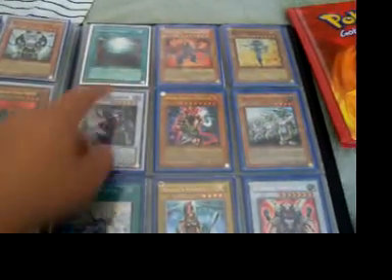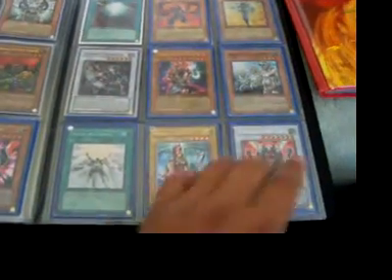Let's see. Ancient Forest. Ultimate. The Secret. Super. Dark Eruption. Like I said, the name of the card and the rarity will be right there again on the side.